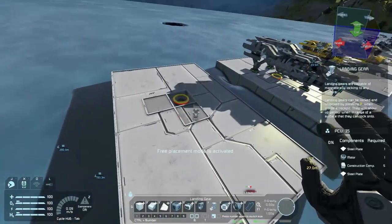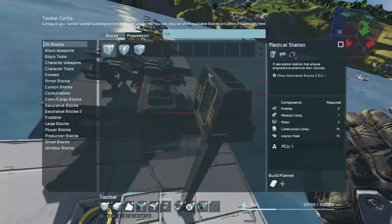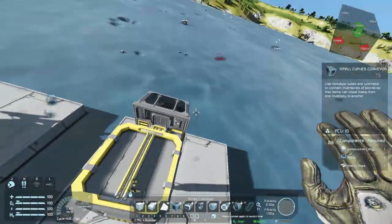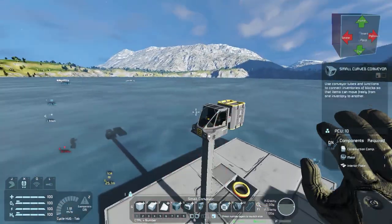Hello everyone, welcome to the speed build portion of today's Space Engineers construction. Here you can kind of see a little bit in the background. I ended up building two ships for this episode. The first one I'm not too happy with, so I ended up kind of abandoning it at some point and then starting this new variant.